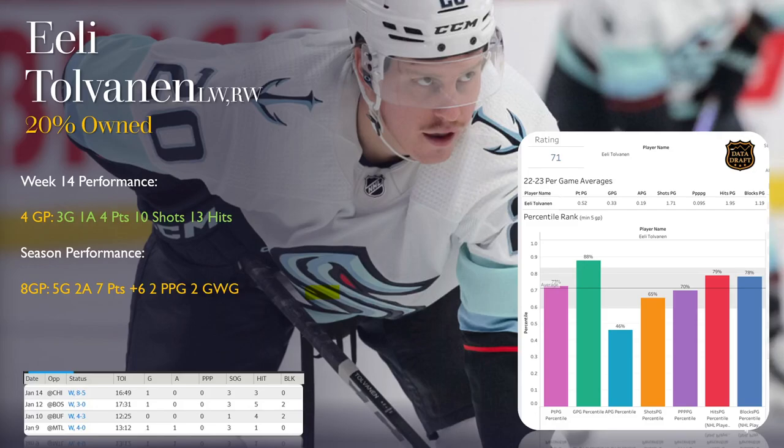The Kraken right now have the number one offense in the league at 108 goals for, so this is exposure you're going to want. Tolvanen is dual eligible left wing and right wing, playing third line with Yanni Gourde and Oliver Bjorkstrand — Gourde is a pretty productive center, Bjorkstrand is a shooter as well. He's also playing second power play unit. The second unit is McCann, Bjorkstrand, Donato, and Dunn — and Vince Dunn has been on fire the last couple of weeks. He doesn't have power play points in the last week, but I'd expect those to start coming. An excellent week for Eli Tolvanen with a four-point effort in four games.